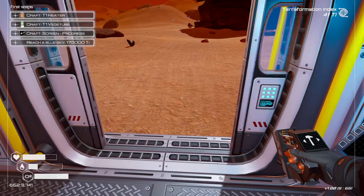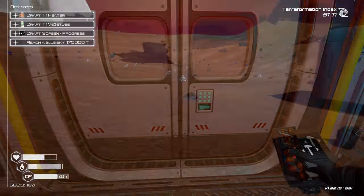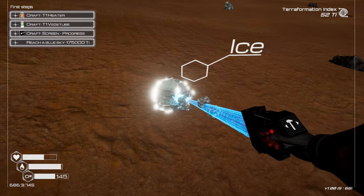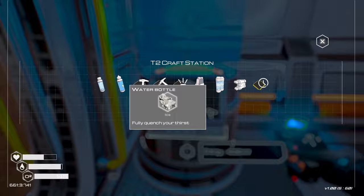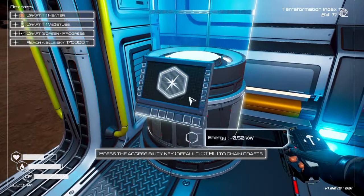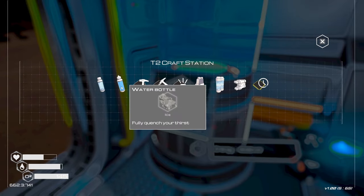Next up, we need a T1 heater. This is where it gets a little tricky — T1 heater needs iridium, and we haven't seen that anywhere. Before we go looking for iridium, just get some water. Pick up a couple of ice, go to the crafting station and make bottles of water. If you want to make multiple items without leaving the screen, hold control while you click. Same goes for placing multiple items — press control to keep placing.